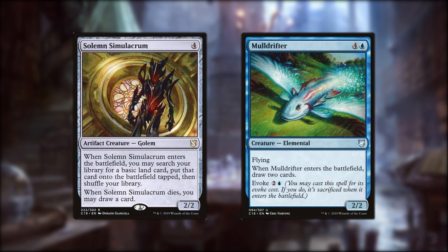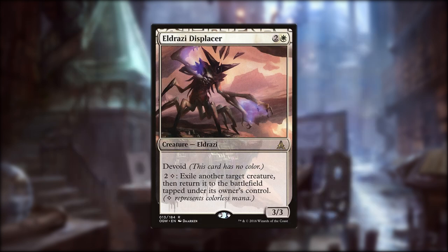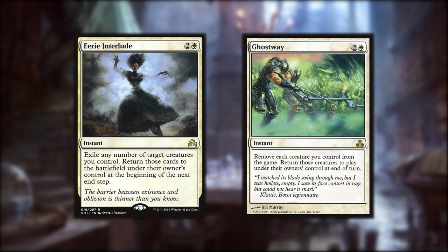Non-Scarecrows we can use for their ETB value are Solemn Simulacrum to ramp and Mulldrifter to draw. To really get the most out of our ETB triggers, we'll be running Panharmonicon and Conjurer's Closet. Panharmonicon doubles ETB triggers, which makes our Reaper King work double duty. Conjurer's Closet lets us flicker a creature at our end step, most often getting a free trigger for Reaper King in the process. Eldrazi Displacer is one of the best flicker enablers, letting us pay two and a colorless to flicker at instant speed. We can use this to get utility out of our creatures or to get blockers out of the way. We have to commit to the board to keep the control engine going, so we have a few ways to dodge removal. Re-entering creatures like Ghostway protect our Scarecrows, and when they re-enter, they will trigger Reaper King again.